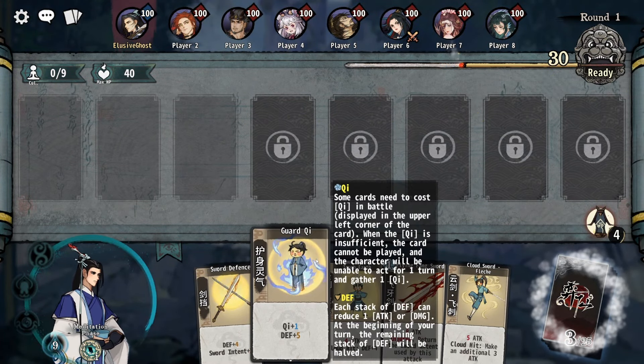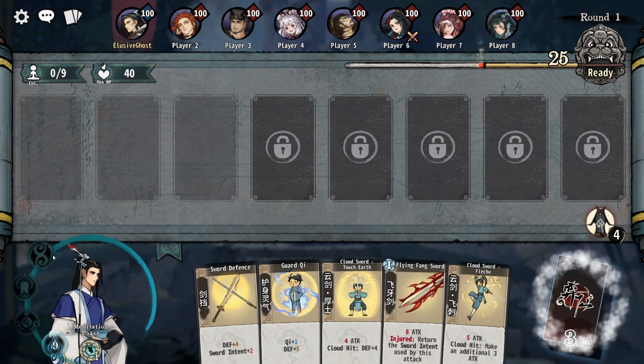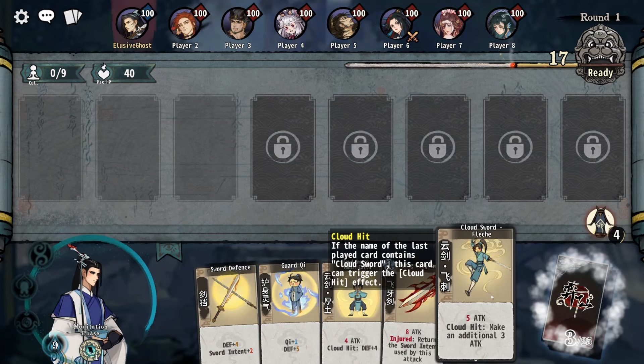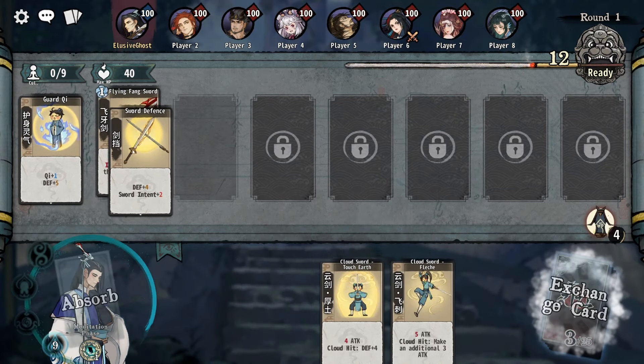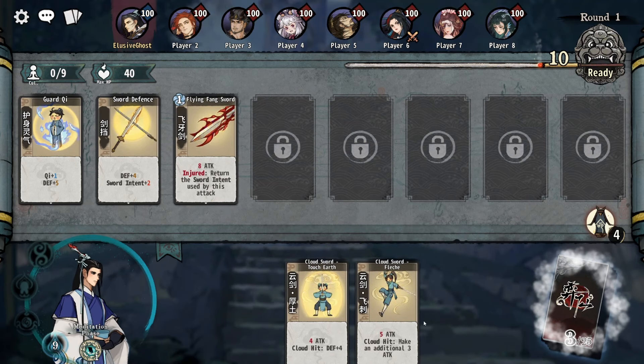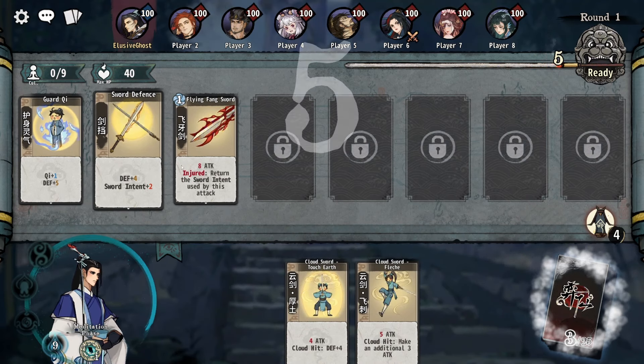I've hidden all the names just because it's easier that way. You've got your different phases, which are well worth going through — we'll look at those in a minute. We're currently in the meditation phase. The auto-battle runs from left to right, which is nice and easy.